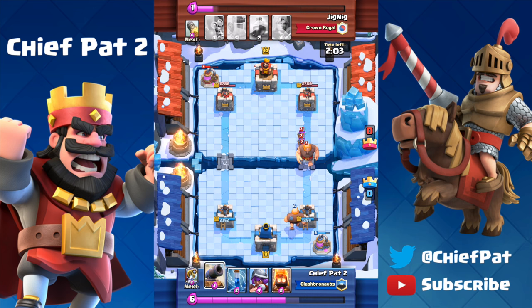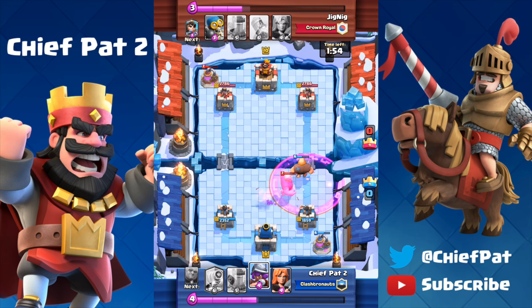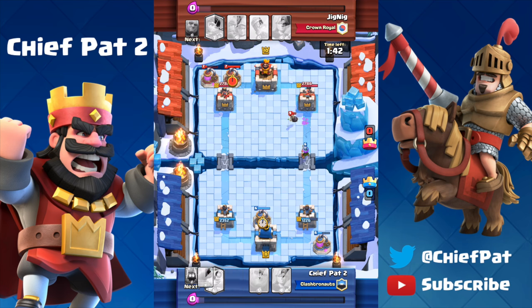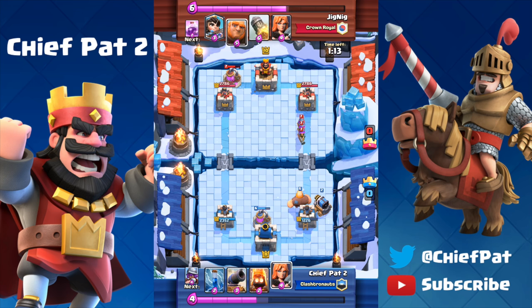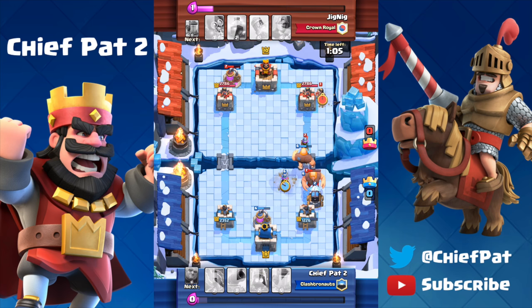I only have a couple of ways to kill the Three Musketeers — either a Sparky shot, which is extremely difficult, or Fire Spirits plus Zap. I wait for the Three Musketeers to lock onto my Giant, then play the Fire Spirits and follow up with the Zap Spell. I don't play the Zap first because if I zap the Three Musketeers too quickly they'll retarget onto my Fire Spirits and kill them. So Fire Spirits hit them while they're locked on the Giant, then Zap cleans up the job. Second time he plays Three Musketeers I use Sparky — and it turns out he doesn't have a Zap, so Sparky kills the Musketeers without much of a problem.